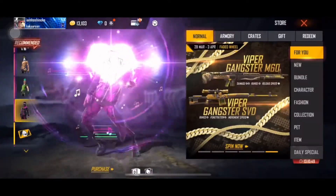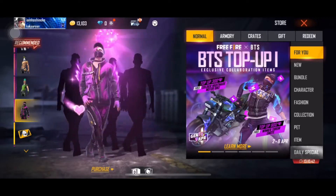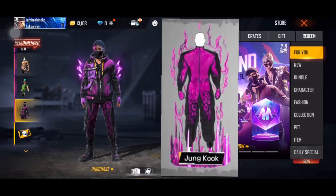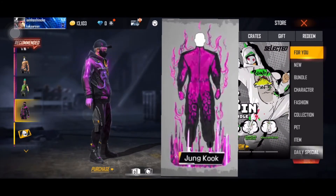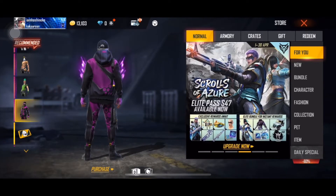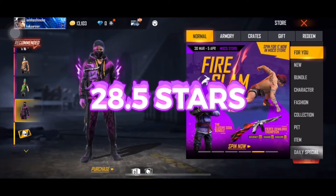Speaking of Jungkook, it's time to reveal his skin design. Jungkook revealed his costume and described it as a purple jumpsuit. We all know that purple has a lot of meaning to the Army and BTS. He also got the idea to add a burning effect on the jumpsuit, and he wanted to add a Free Fire logo on the front of the jumpsuit. The Bangtan Boys gave a total score of 28.5 stars — the highest ever.